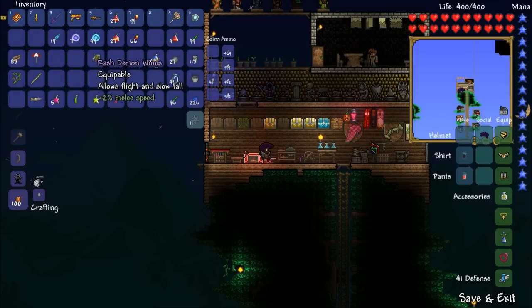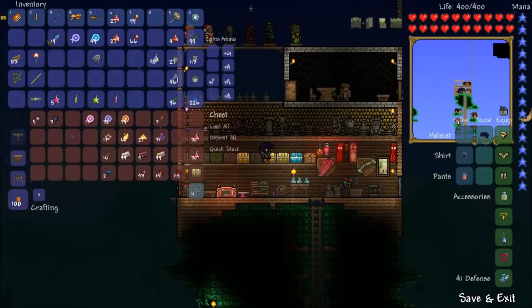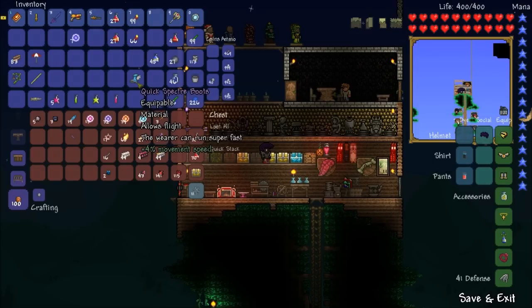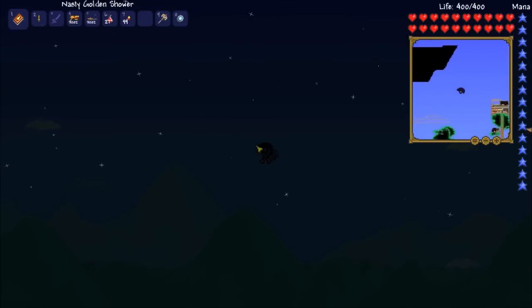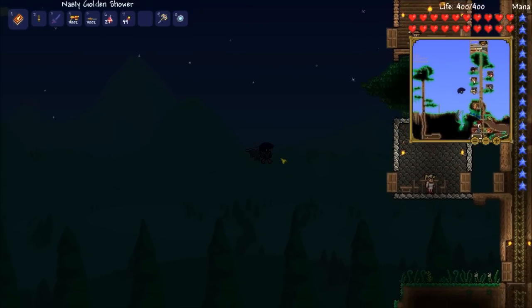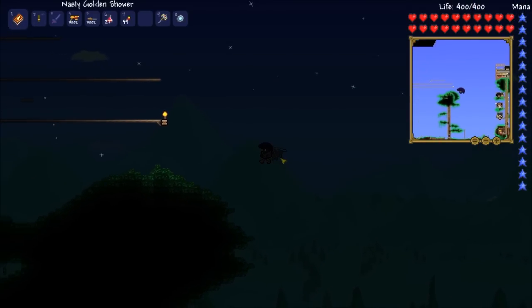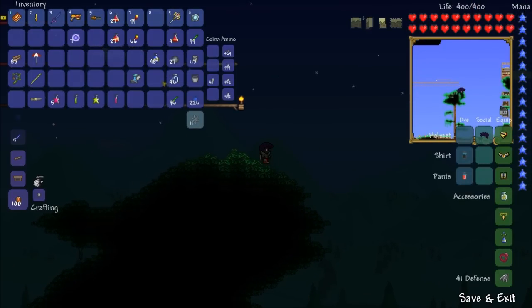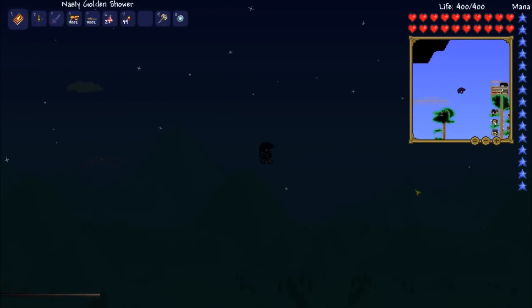We got rash, so we're gonna want to reforge those to probably warding too. I don't know if the wings should go over the specter boots that allow flight — let's see. We can literally fly now! There is a flight duration limit and then we glide, but I'm pretty sure the wings replace the specter boots. The guarding sandstorm in a bottle isn't really useful either.